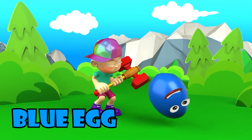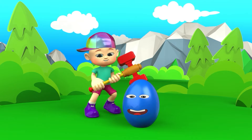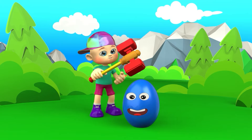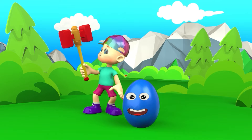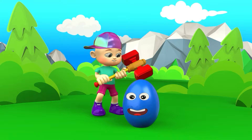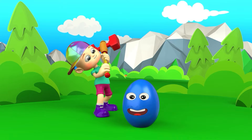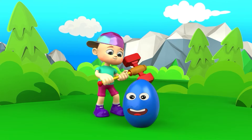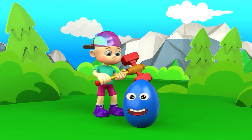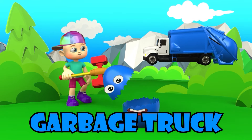And here's the third egg! A blue egg! Dancer Johnny, what do you have in your hands? Wow, is that a ruby hammer? Let's break this egg with it! Go, Dancer Johnny! Great! One more time! Alright, what's inside? It's a garbage truck!